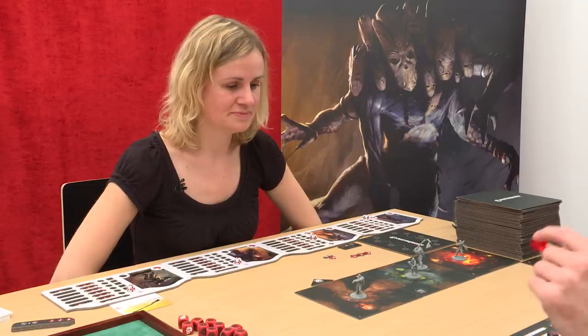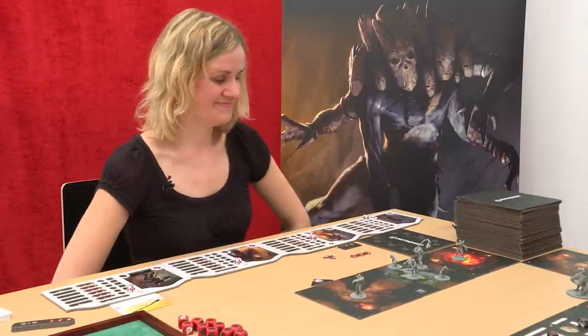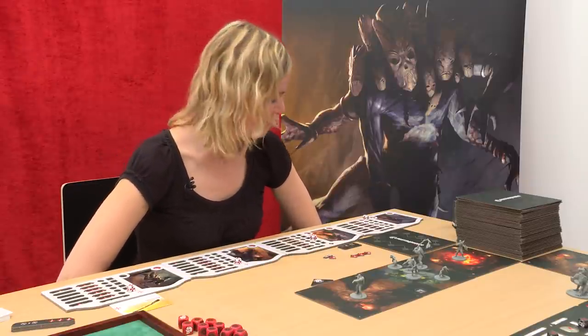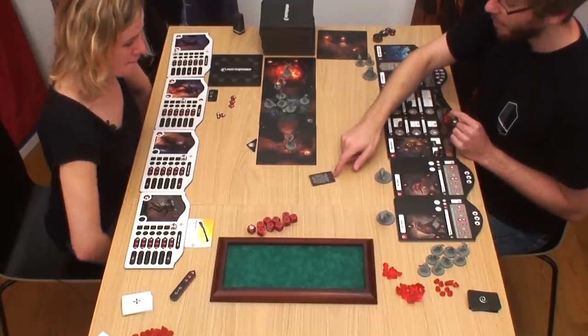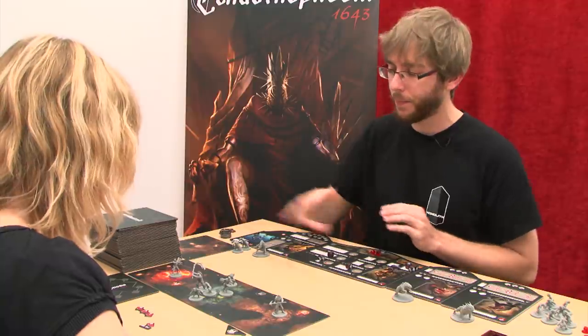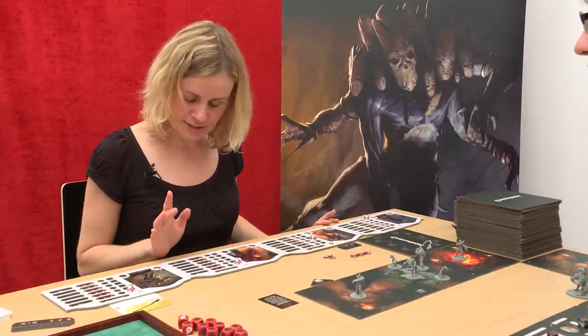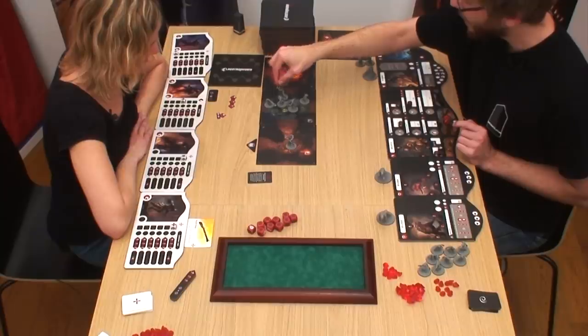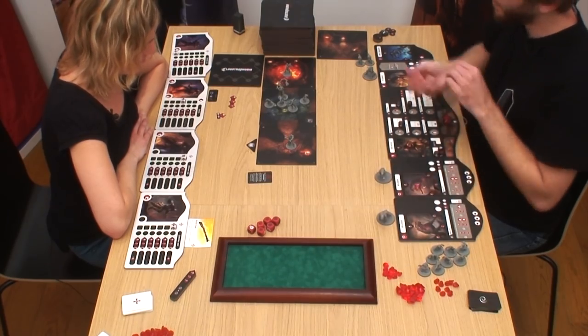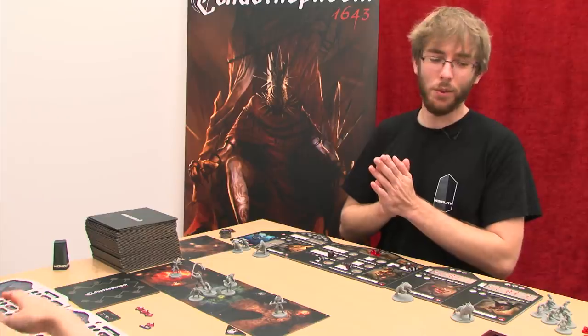Now it's my threat phase. I will pay three threat points in order to make three troglodytes enter. And let's play a demonic possession. I will possess one of your non-devoted warriors — I cannot possess the redeemer. Looking at combat values — one and three — but six in defense. I'll possess this one and try to hit the brute. Two six — that's not a good start for me. Wonderful, so you take two damage markers on your brute.